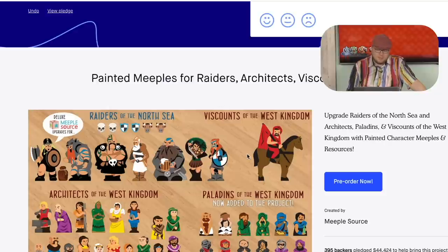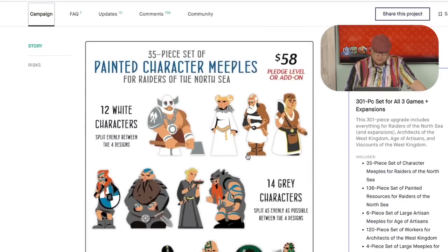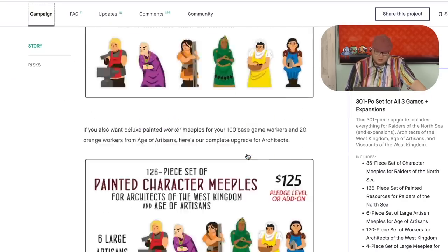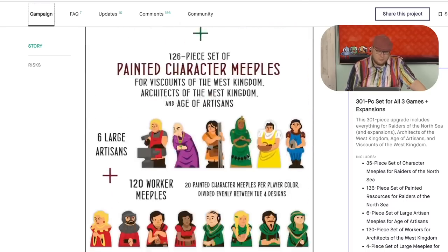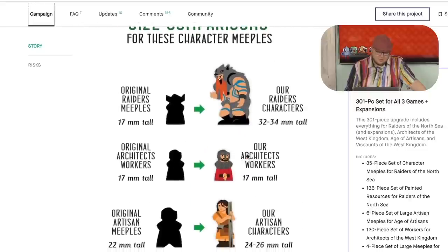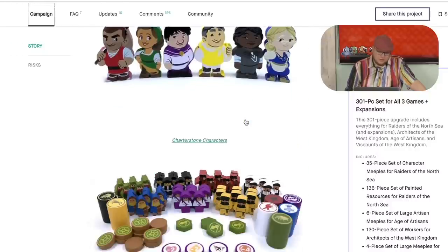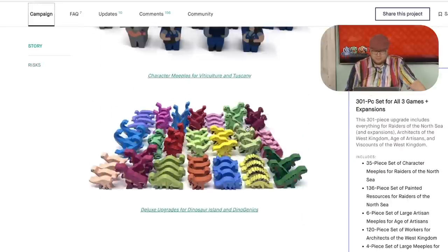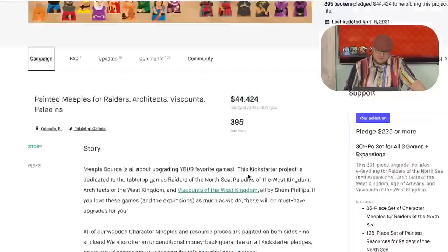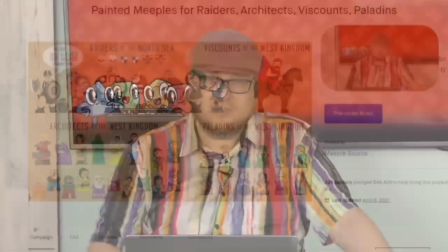Finally, we have painted meeples for Raiders, Architects, Viscounts, and Paladins — from Meeple Source, who makes stuff for everything. I got the pieces for all these games and put them in. Some people like these painted meeples from Meeple Source, and I am one of those people — I like them all a lot. You can see these are the original meeples; they upgraded them and made them look cooler. They also show all their other stuff, because they have upgrades for many, many games. These fish for Oceans are some of my favorites. I'm glad I got these pieces, but I'll say the same thing I always say — super expensive. Back them if you want, but realize you're paying about a dollar per meeple.